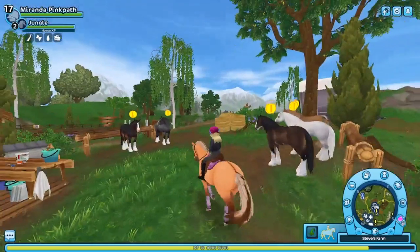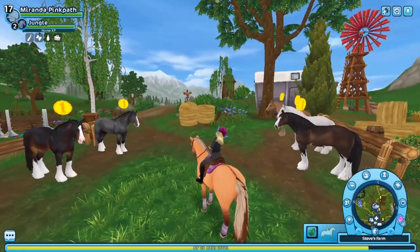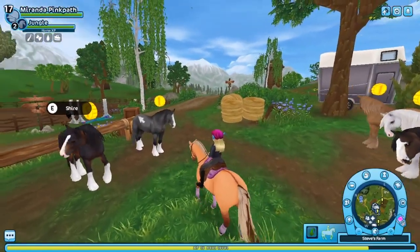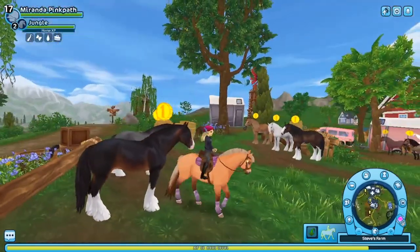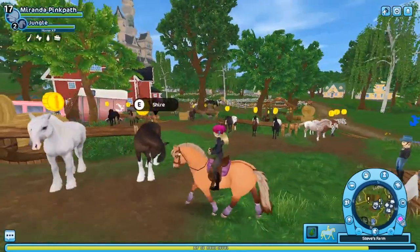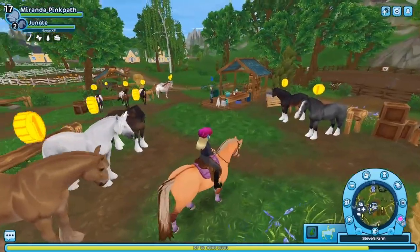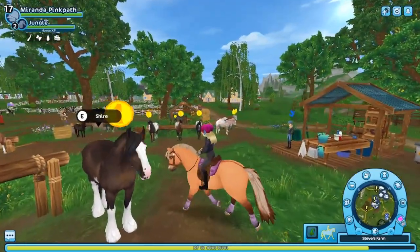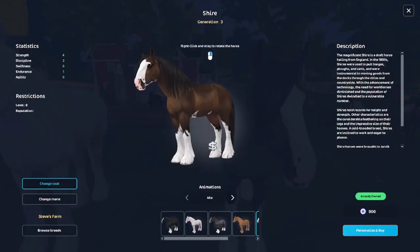As you can see, we have five coats of the new Shires. We have this beautiful gray, we kind of have like this brown, and then we have this brown and white one, we have a white, and then we have this chestnut. The one that I have is the brown and white.